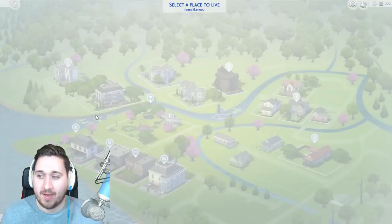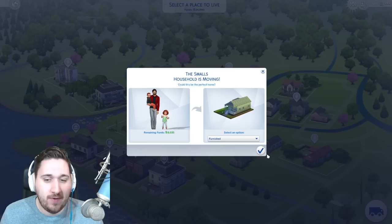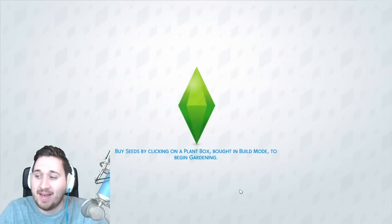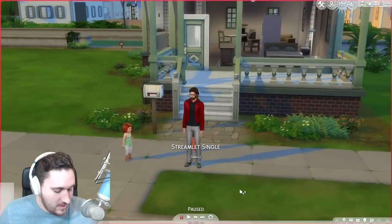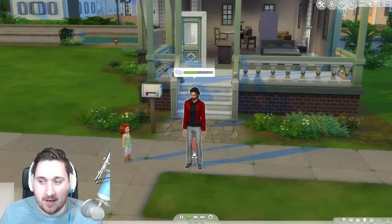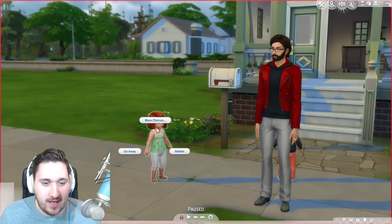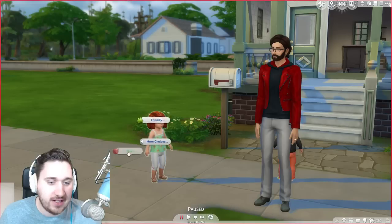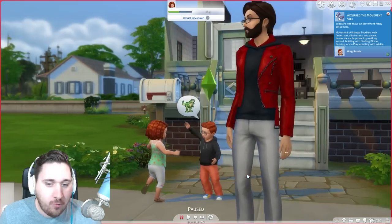So now let's move into a house and see how these toddlers interact — if they can interact with each other, if we can control them, and what interactions an adult has with a toddler. Let's just go to Willow Creek really quick because we can have a backyard and see what other little things we can do. Move in, yes, do it furnished. So we're controlling Greg here — he can go to her and he can actually be friendly. He can babble, watch, or hug. For mean actions, he can tell her to go away, or he can add her to a group. Let's go babble.